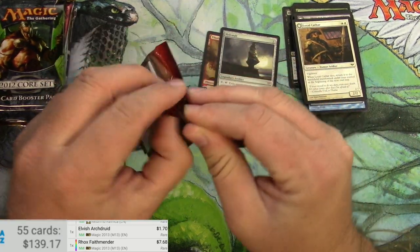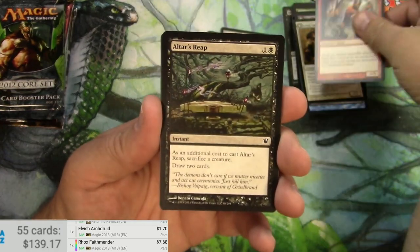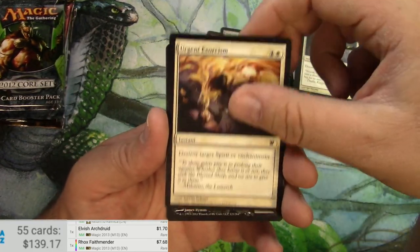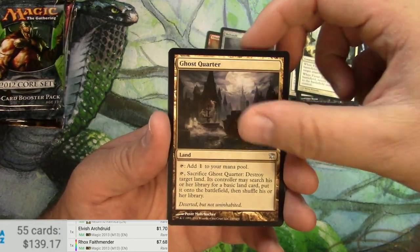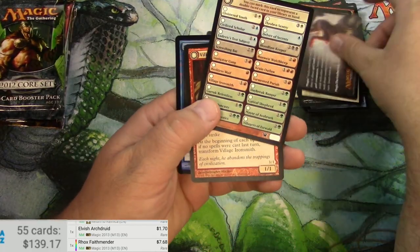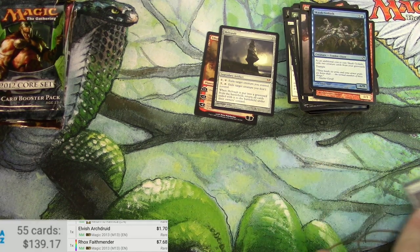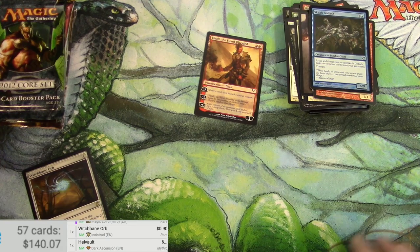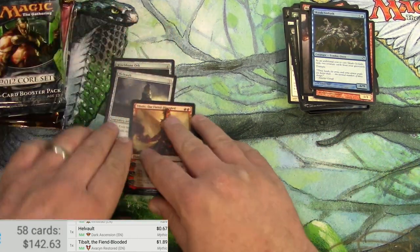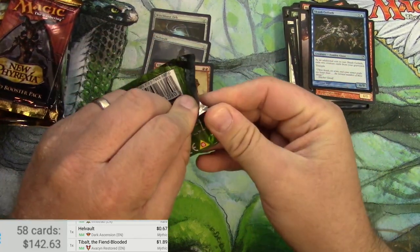Can we get a mythic out of Innistrad? That would be really nice. Some devils. Forbidden Alchemy. Rebuke. Interloper. Fiend Hunter. Ghost Quarter. Intangible Virtue. And a Witch Bane Orb. I totally forgot — I'm supposed to be scanning any of these notable cards. Witch Bane Orb, Hell Vault, and Tibalt the Fiend Blooded is a buck 89. This is going to be an editing problem for me, but I'm just rolling with it. 2012 Core Set is next — don't let me forget to scan those.